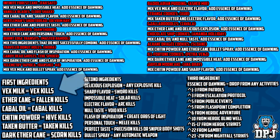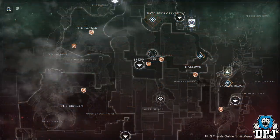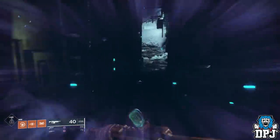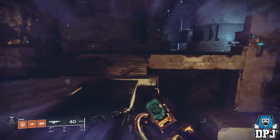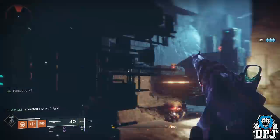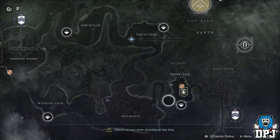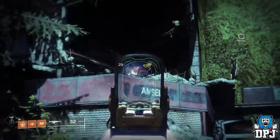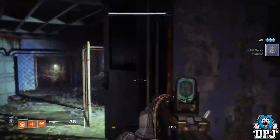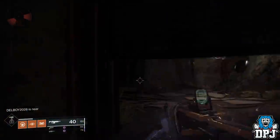We'll start with the first set of ingredients, which require kills on certain enemies. For the Vex Milk ingredient, you need to kill Vex enemies. The best spot is the Nessus lost sector within the Artifacts Edge area - the Orly lost sector. Farm the Vex outside, then go into the lost sector, rinse and repeat. For Ether Canes, you need to kill Fallen enemies. I suggest the Trostland area within the EDZ - run around the church as there's a constant spawn of Fallen enemies, plus three lost sectors all filled with Fallen.